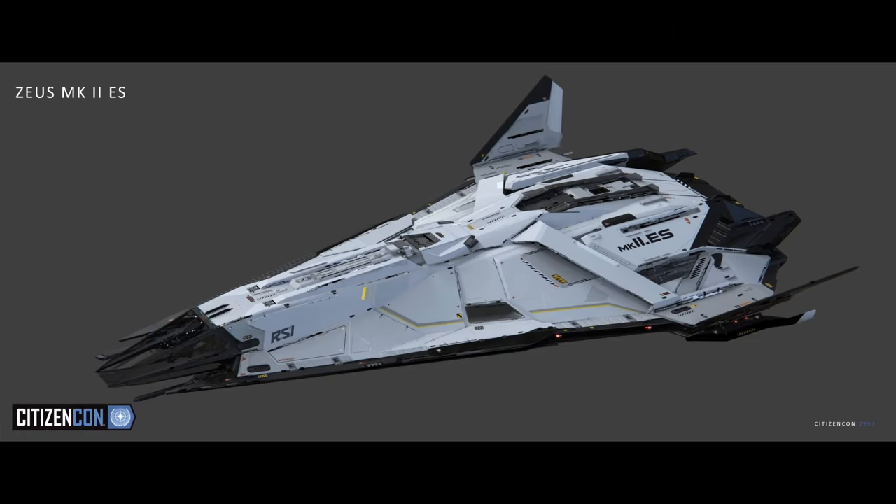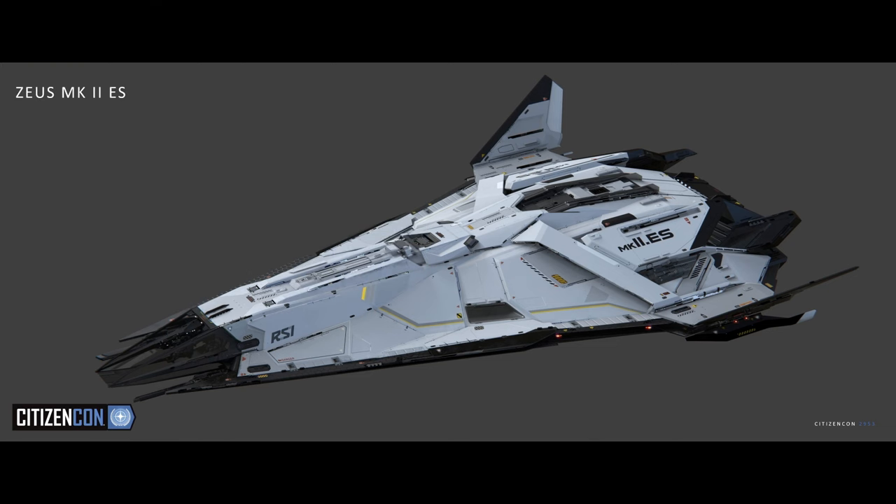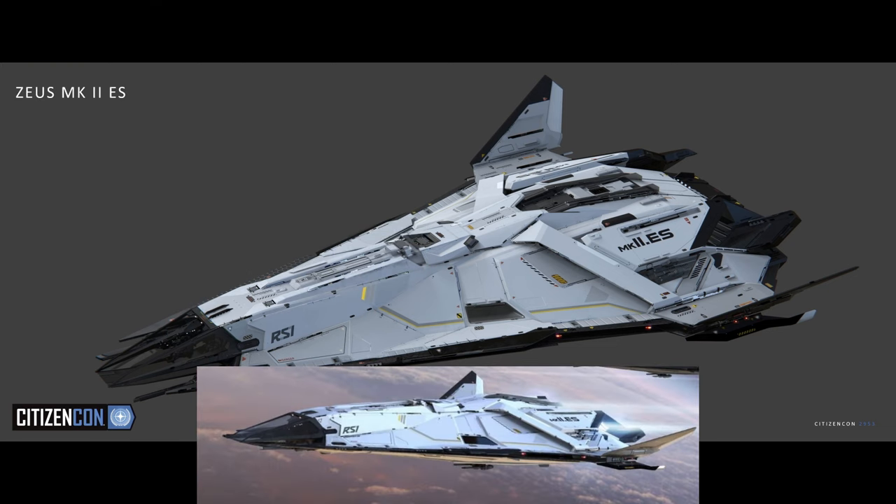The ES or Essential is the one that harks back to the most original design with the white and black paint job. The landing gears and underside turret as well as the entrance ladder retract perfectly to leave a smooth underbelly, just like on the original design of the Zeus Mark I.